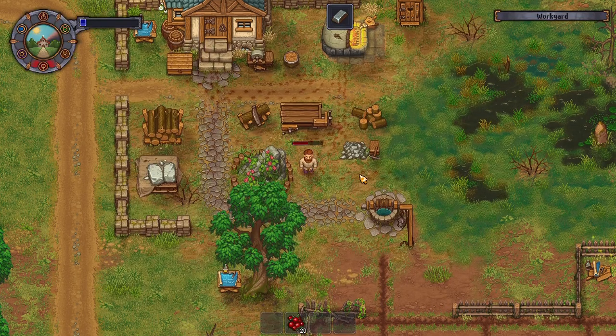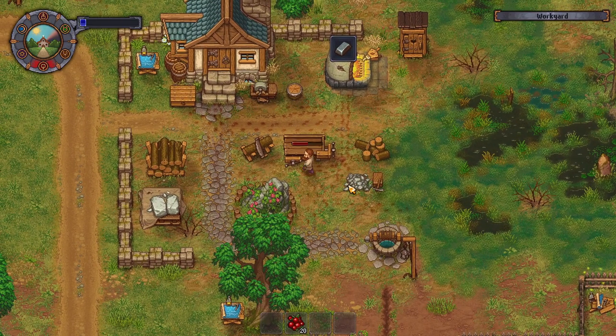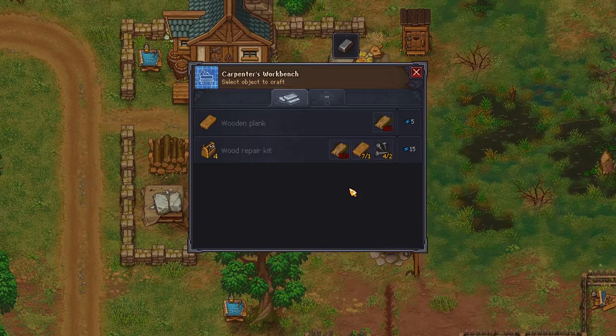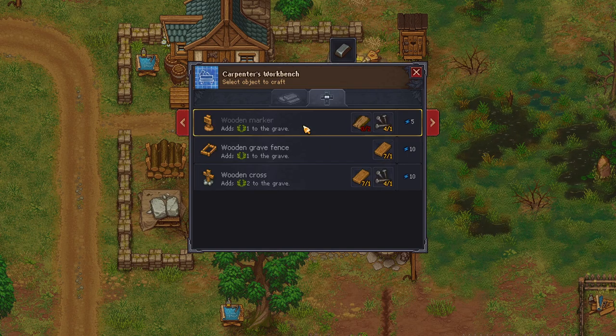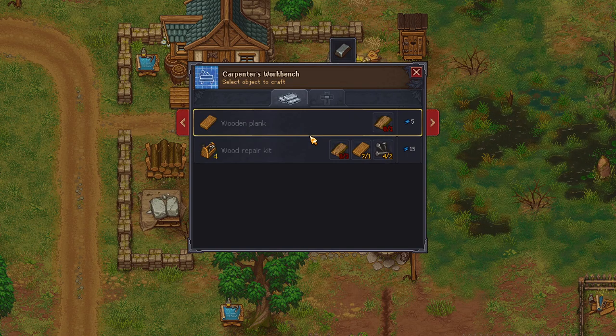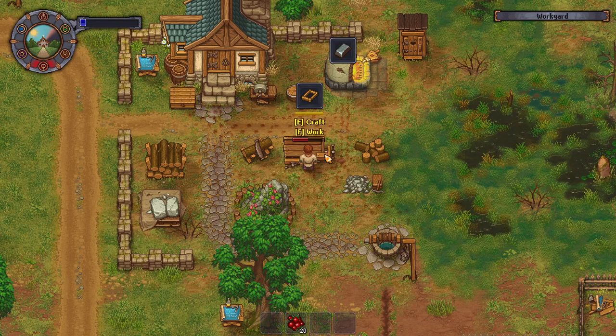We need to make our graveyard nice. We're going to have to build — is it nails we need to make one of these kits? Wooden repair kits, nails, stone repair kit. I don't know how to get stone — that was the problem. But we can make that though.